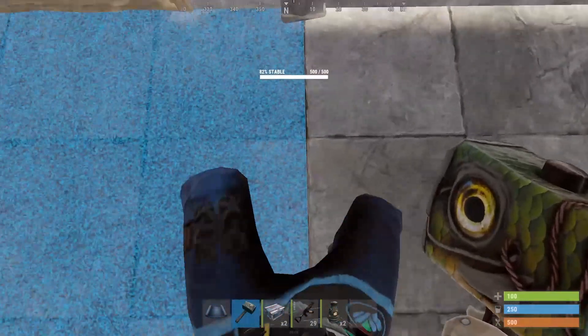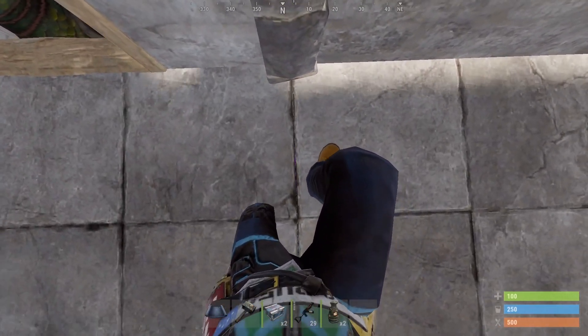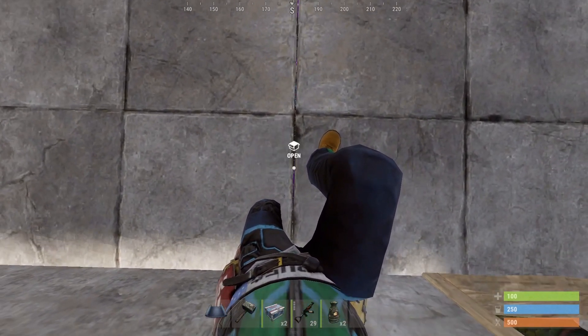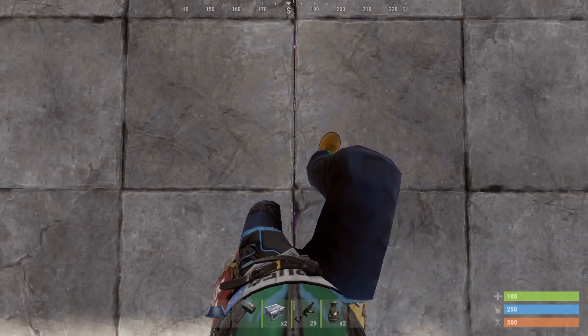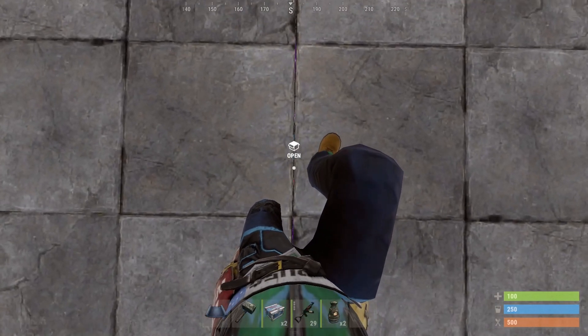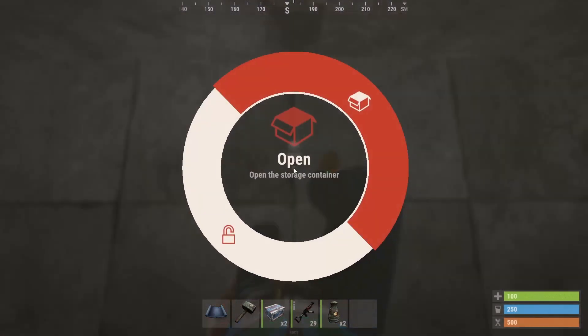And like so — you can access all the boxes. You can interact with everything: one large box, one small box right there, and the other large box here.